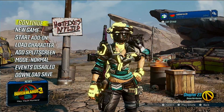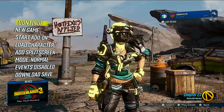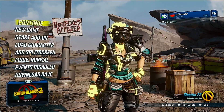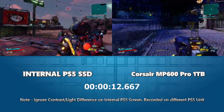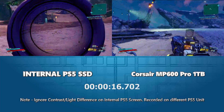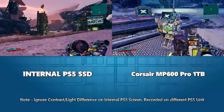Let's load this save game and see how the Corsair MP600 Pro compares against the internal PS5 SSD. We're loading into Pandora — it's one of the early stages of the game. We've already got the character nicely leveled up, carried over from the PS4 version. Here we are in the game. Let's grab a vehicle just to get things running together and try to push the game graphically.